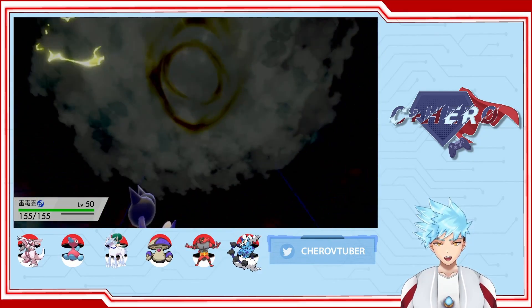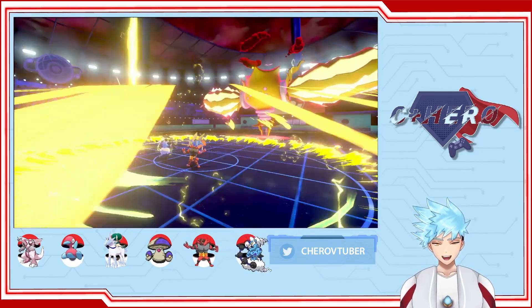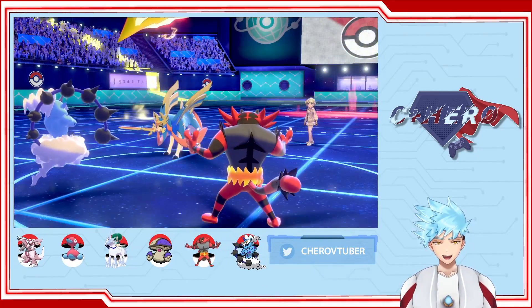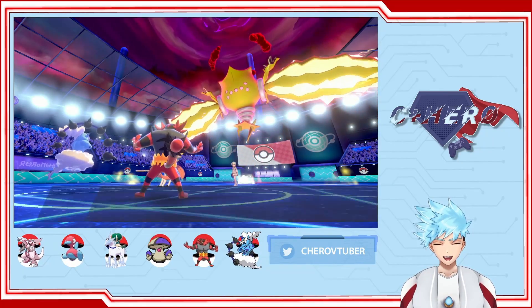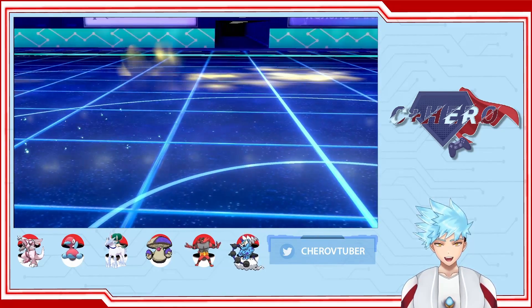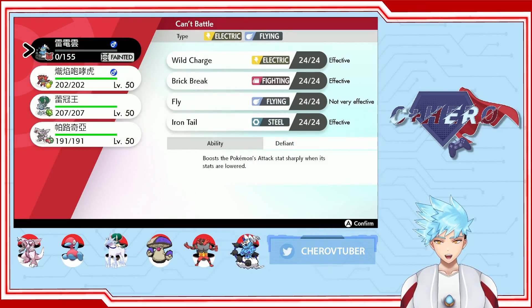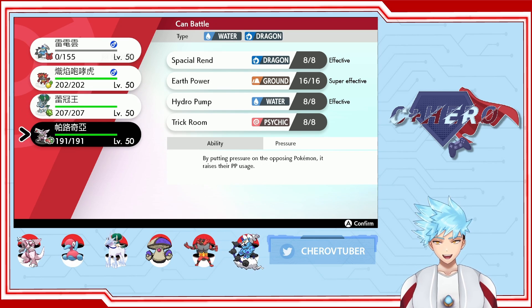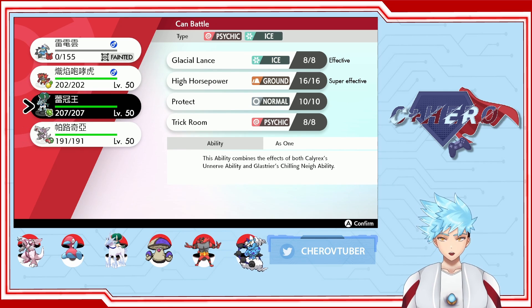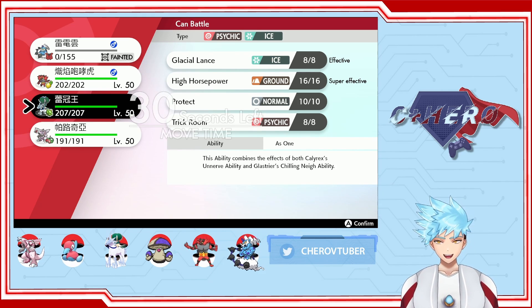Max Lightning — and there goes our Thundurus. That's very unfortunate. I think we might have already lost. Oh, that's a Life Orb Zacian. There you go, Life Orb Regieleki.